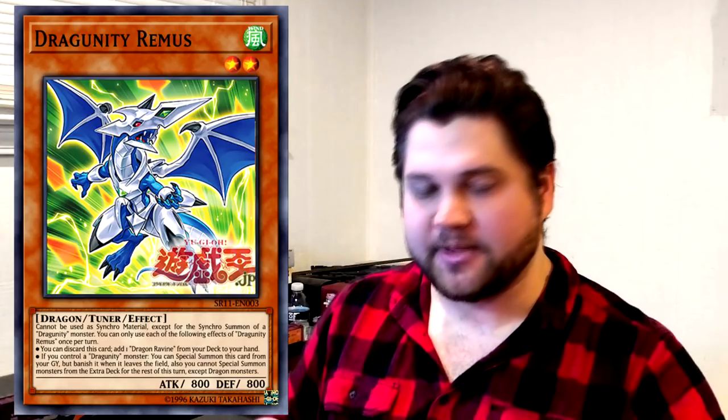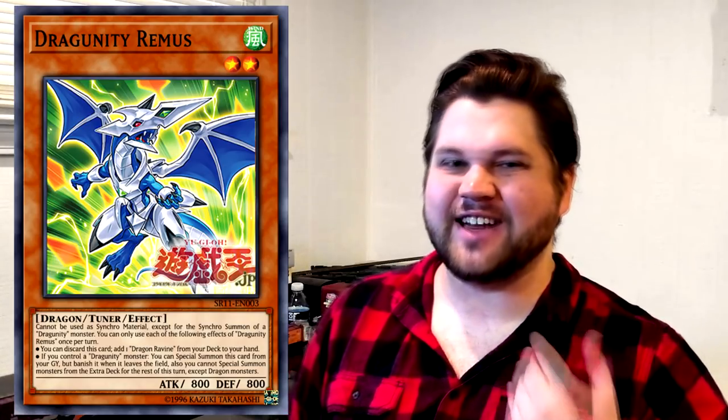This card is fantastic for so many reasons. I basically designed this card as a custom card at least two years ago — this is almost verbatim the kind of custom card I designed that I thought would fix a lot of the deck's core underlying issues. Dragunity Remus is a level 2 dragon-type tuner with 800 attack and 800 defense. Its effects: it cannot be used as sync material except for the synchro summon of a Dragunity monster. You can only use each effect once per turn. You can discard this card to add one Dragon Ravine from your deck to your hand — so this card is an additional copy of Terraforming, meaning it's an instant 3-of. Now you have 7 copies of Ravine minimum: 3 Ravine, 1 Terraforming, and 3 copies of Remus.